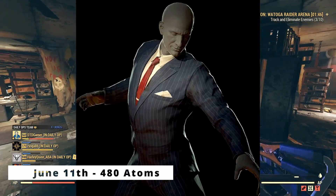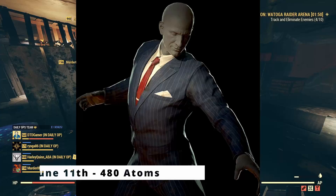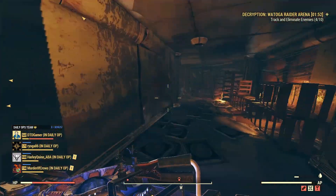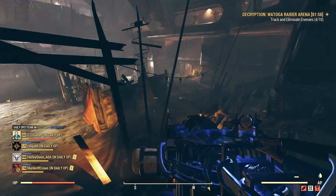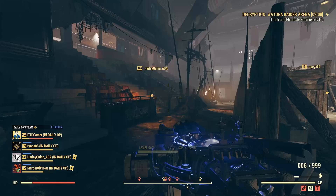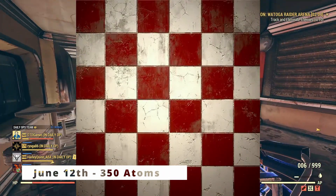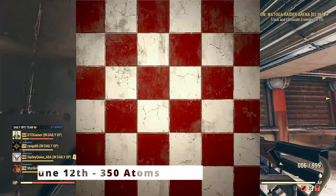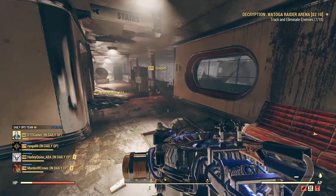An outfit I actually prefer is the Mobster Outfit, coming out June 11th at 480 atoms — that's 40% off. I really like the pinstripe suit, but 480 is a little steep for me. On June 12th we're going to be getting the Red and White Tiled Floor at 30% off, coming in at 350 atoms.